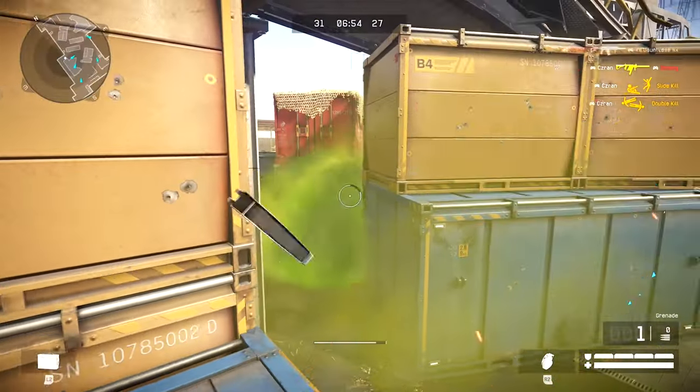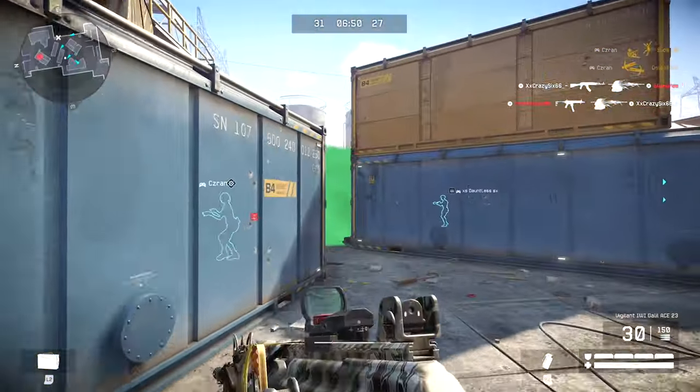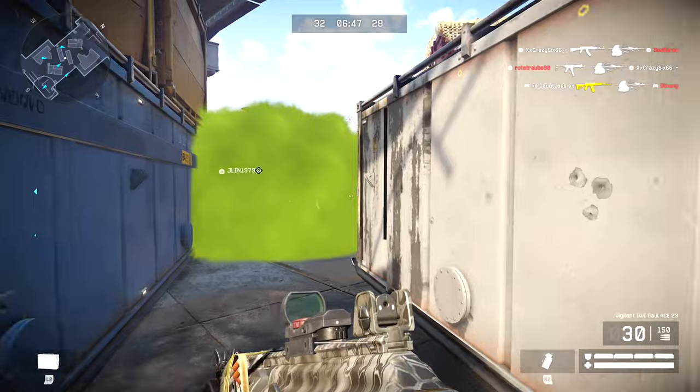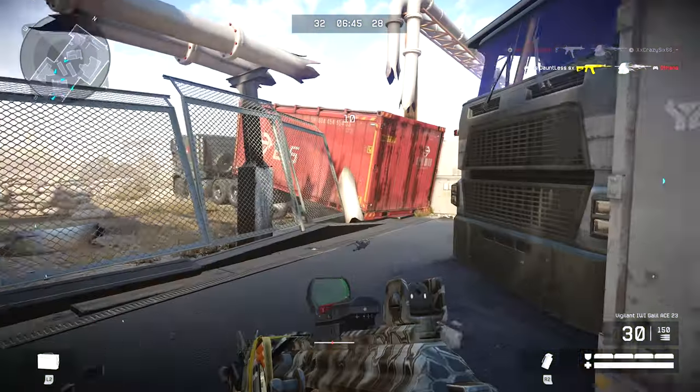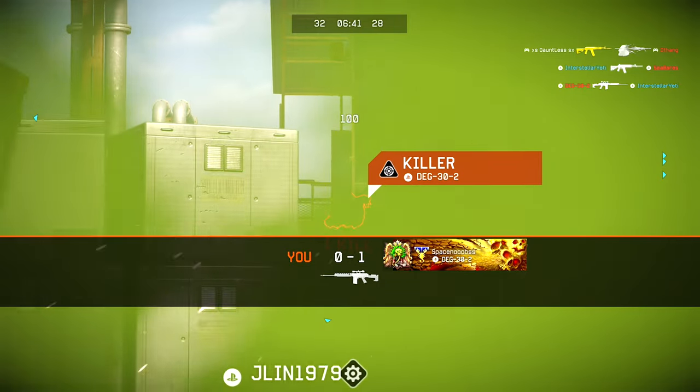They finally fixed the missing recoil in the safe house, so now you can test out new weapons and get used to the recoil. I tested it just to make sure it's actually back, and yes, recoil in the safe house is back in the game — thumbs up.